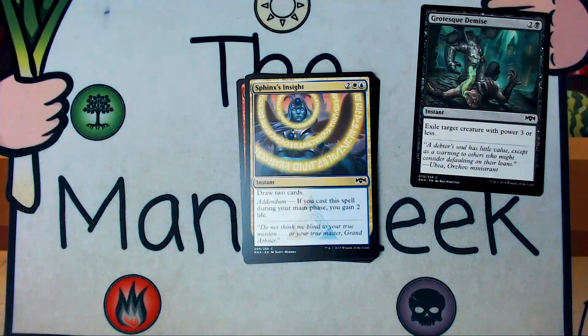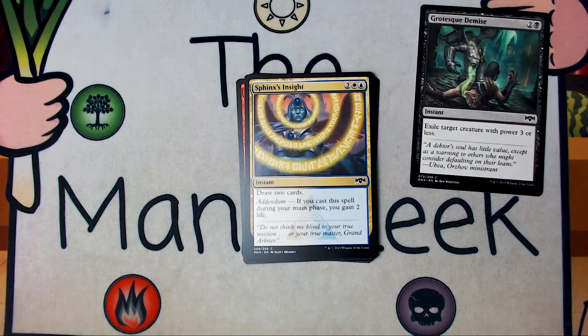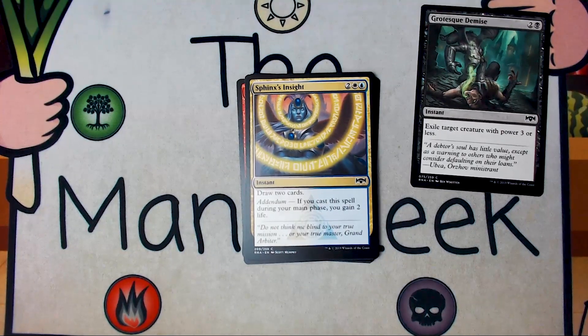Up next is Sphinx's Insight. Sphinx's Insight is two white blue for an instant — draw two cards. If you cast it in your main phase, you get to gain two life as well. Again, a fine card. And of course, Dovin's Acuity is a deck that exists on Arena — it doesn't really exist other places. If you've only ever drafted on Arena, don't try doing the Dovin's Acuity deck in paper or on Magic Online. But this is an all-star there. Never first picking it, though.